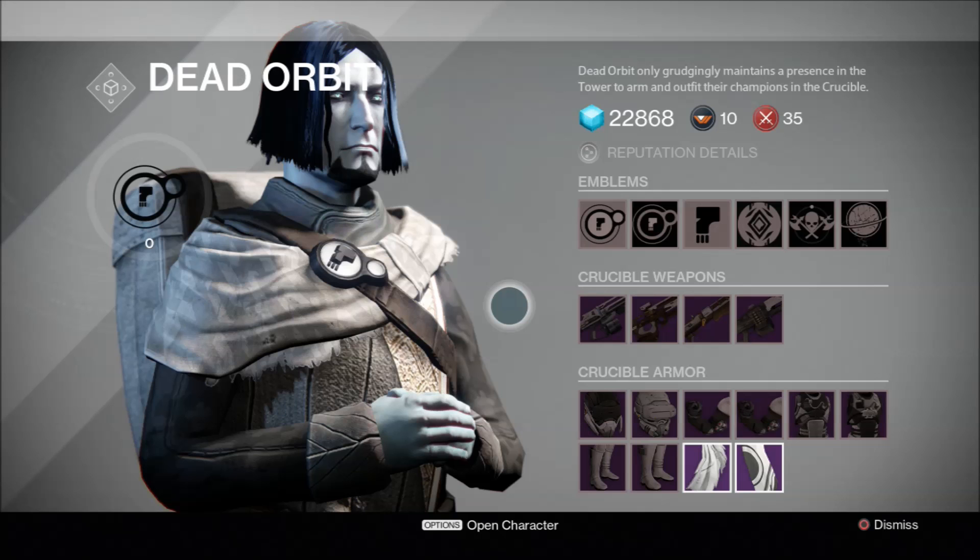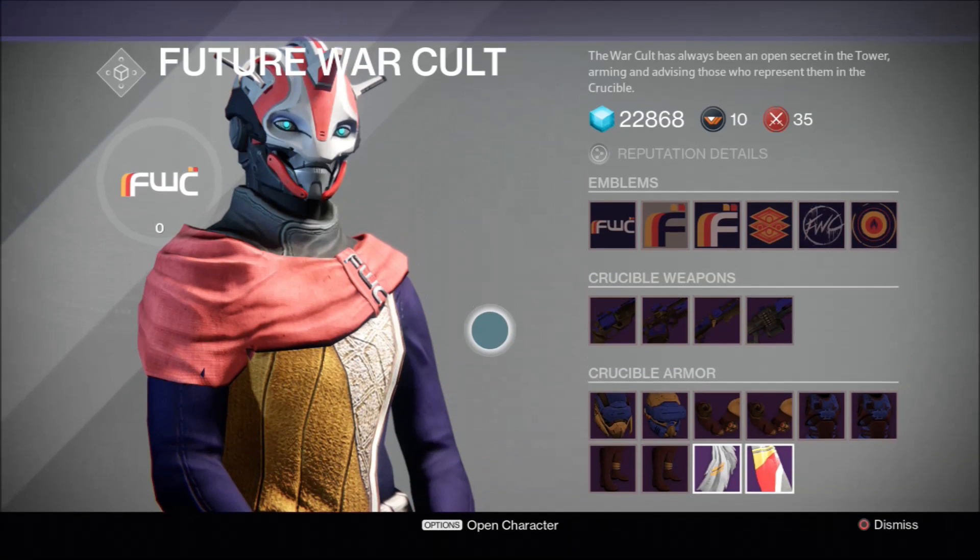They seek to leave the earth and travel to a new home. And Future War Cult believes in the inevitability and indeed the necessity of conflict. They seek not to leave or rebuild, but to wage war.